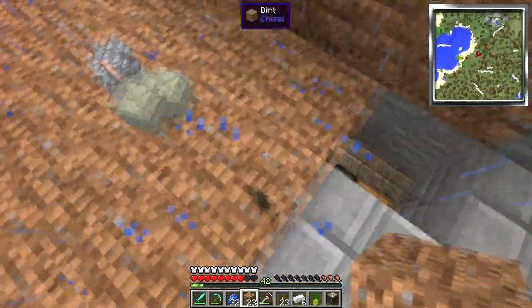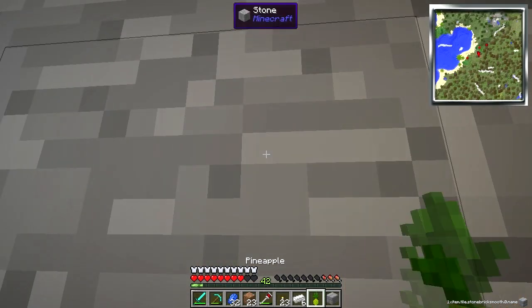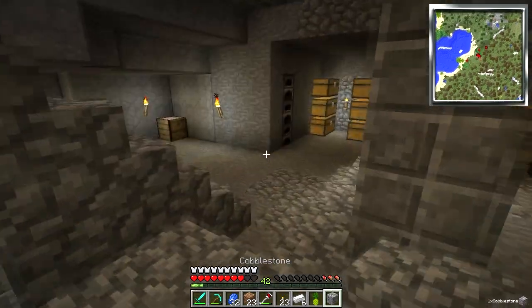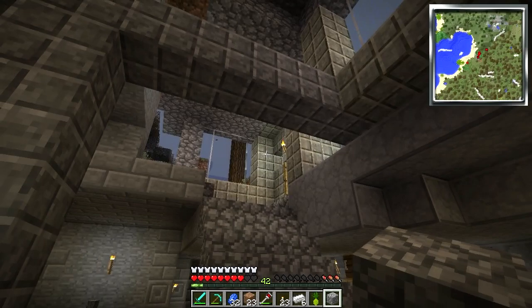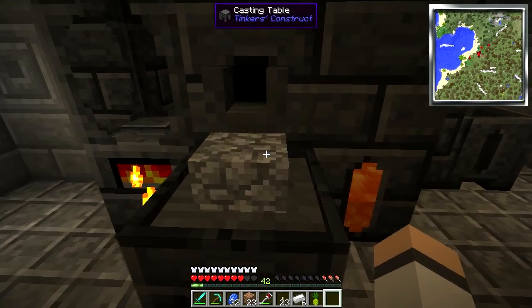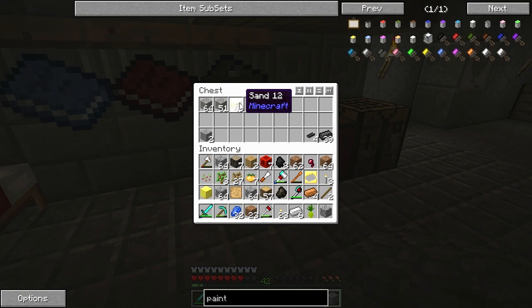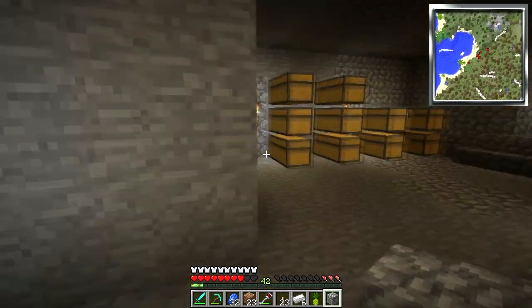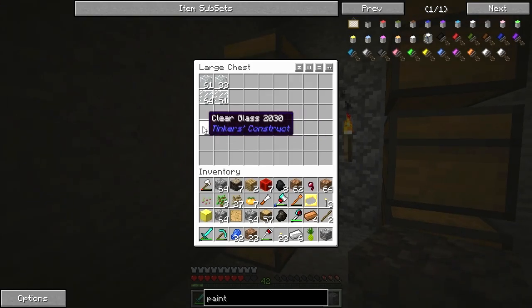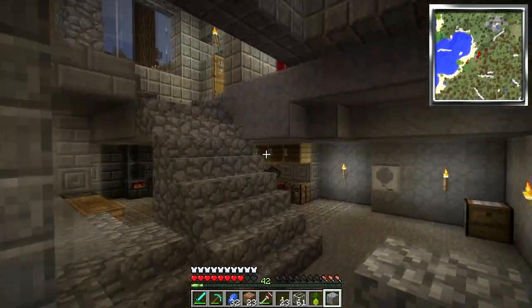Wow, perfect timing. Let's get rid of this so we can replace that. Let's get some glass. This glass up here is the clear glass that you use — you put sand in there and it creates it. I don't think 46 is going to be enough, though. Let's just use regular glass for right now, and then eventually I can replace it.